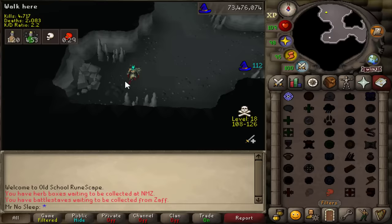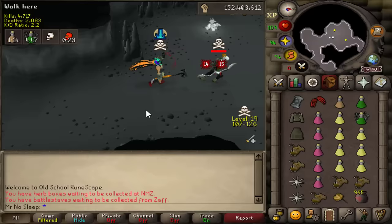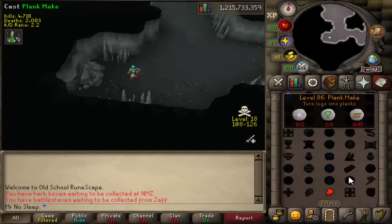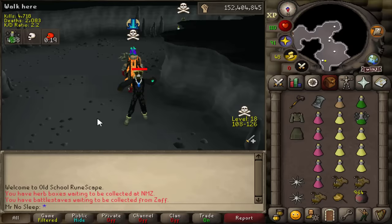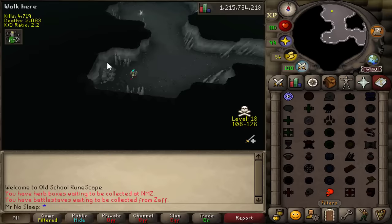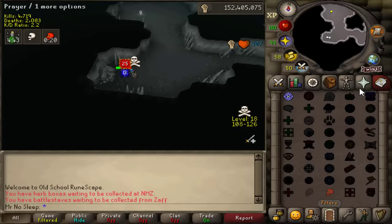Let's try out another location — the Edgeville lever. I was a little late clicking on that guy but he only lost 50k anyway. Now we're going to try a very popular spot for this method: 18 wilderness, using scout accounts at the Ferox Enclave to see who is running in at what time. This guy was scouted using three different accounts in three different worlds. I managed to get the kill before he got the teleport in — unfortunately no Webweaver bow but 600k.